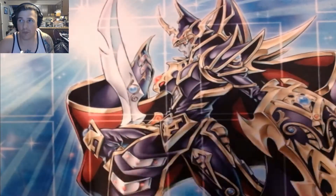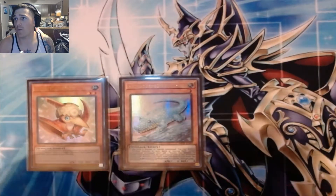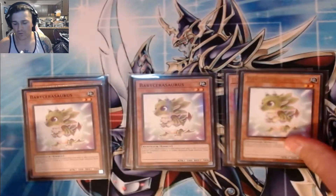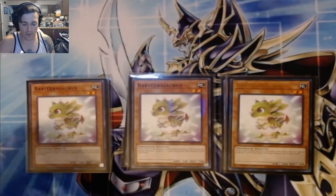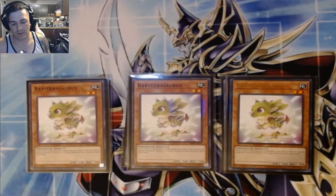We are going to go with a standard baby list, which is one Petite, two Armadors, and three Babysaurus. I like this ratio — it lets me pull on the Oviraptors or just great consistency pieces.